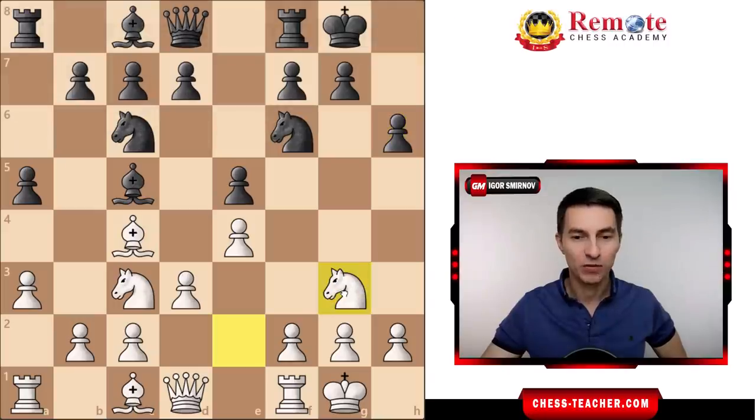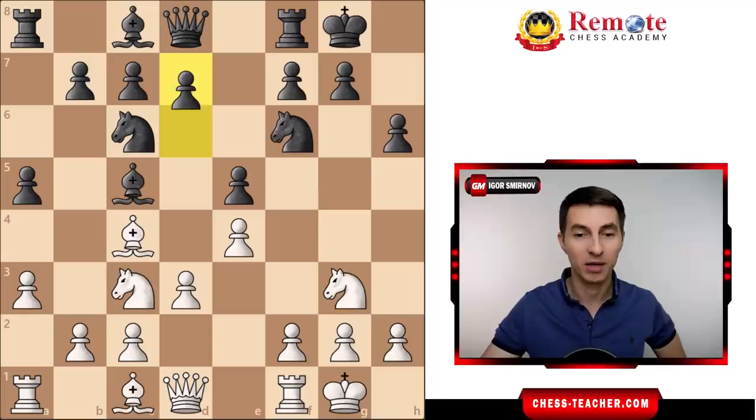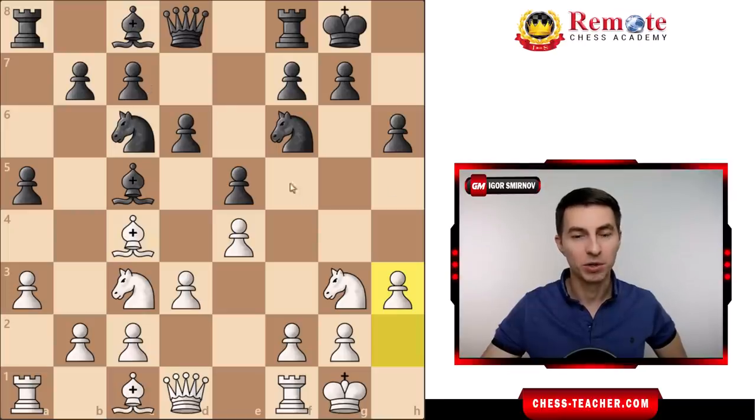White played knight g3. From here the knight is ready to potentially penetrate into black's territory, and on f5 it'll be in close proximity to the king — quite annoying. Black goes pawn d6, preparing for his bishop to trade off the knight if it ever goes there. White plays pawn h3, the same prophylactic move preventing black from going bishop g4 and targeting the queen.